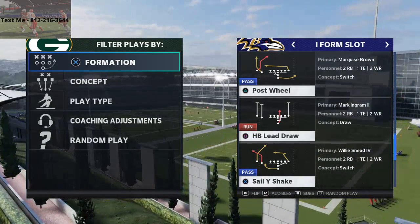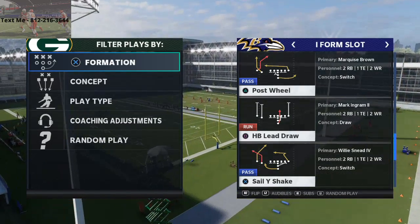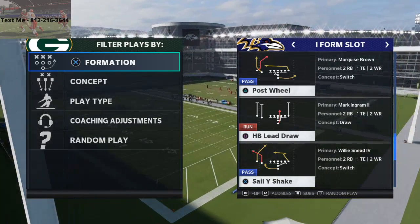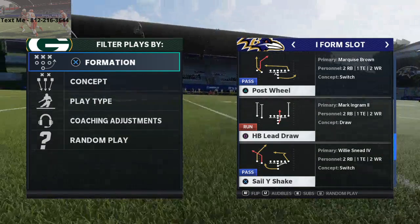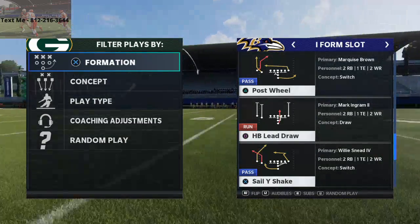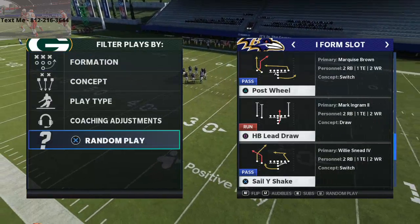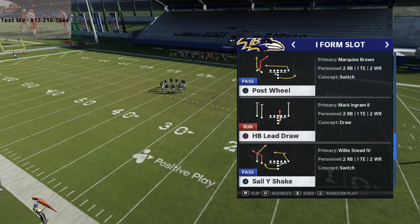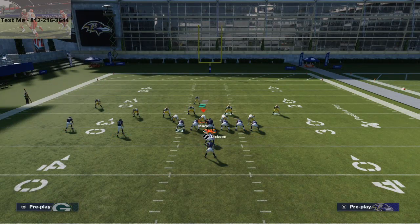Alright guys, I want to talk about Emmitt Smith's favorite running play — Emmitt Smith, running back for the Cowboys, loved to run the lead draw. Draw runs in general are really really good this year; quarterback draws are phenomenal. But I wanted to talk specifically about the HB lead draw, and we're going to go against random defenses first and then a very specific defense.